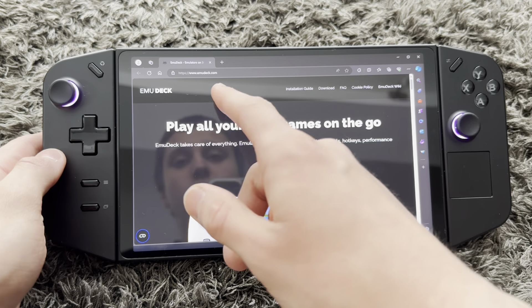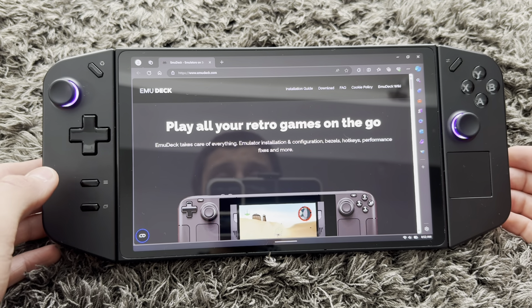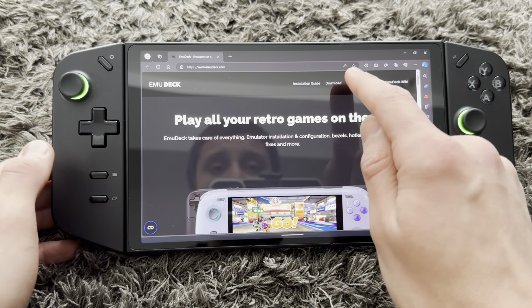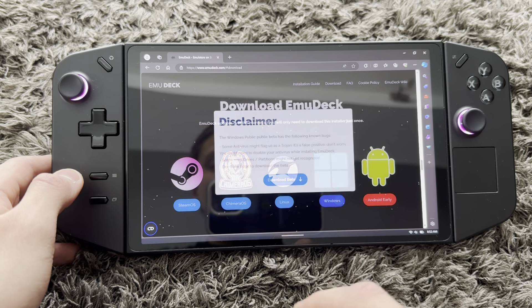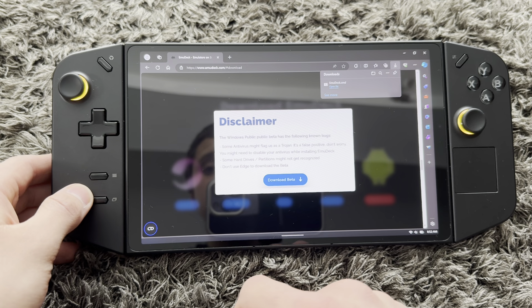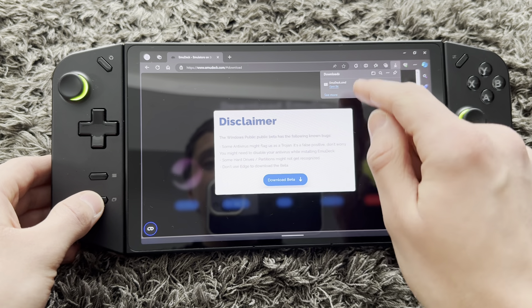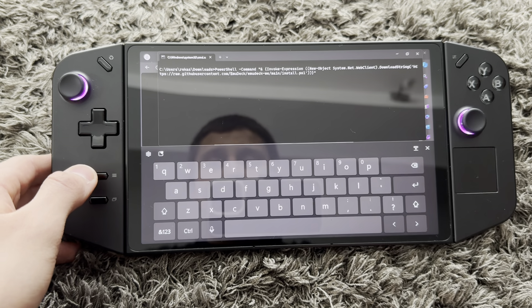You're going to go into emudeck.com, or you can just go into the link in the description. Then you're going to press on 'Download Windows' and download the beta, because this is a Windows PC technically. Same with the ROG Ally — press on Downloads.